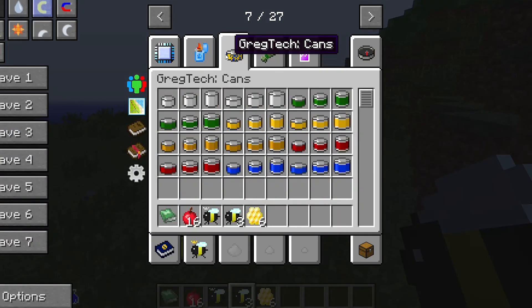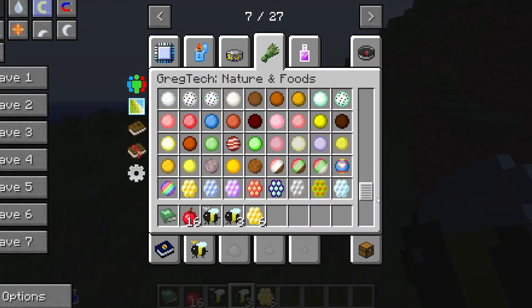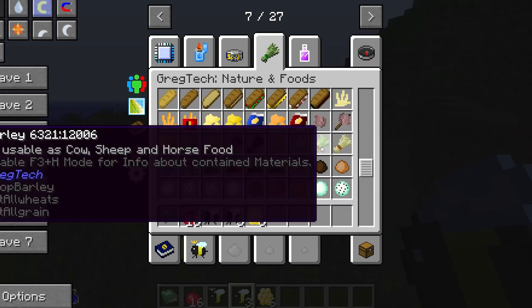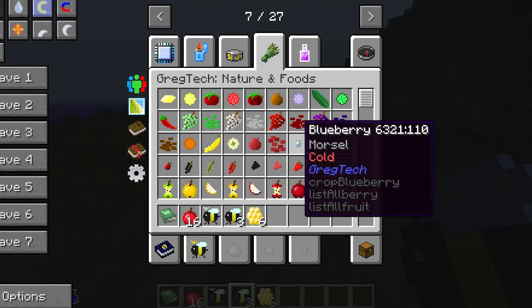GregTech 6 also adds different types of buckets, cans of fluid, and about 80 different tools so you can be a real engineer. Greg also added several hundred foods and beverages to his mod. Greg wants to integrate everything into his own mod so that it can have all the content without having to add other mods for more food.